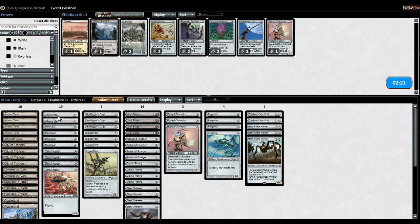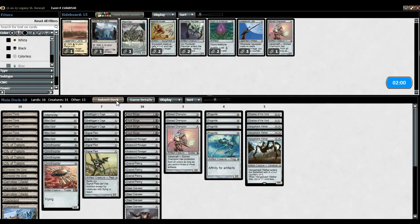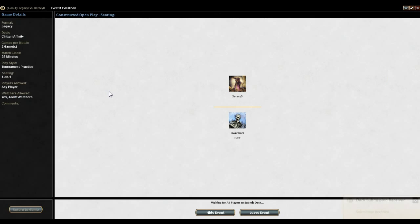Chalice seems good on one against him. Etched Champion seems good, but I don't know if I want to bring in the extra one. I mentioned bringing in the Revoker, but I don't like cutting this many zero drops. Maybe Steel Overseer is not the plan — he's just so good. I might be boarding totally wrong against the deck. I still want to try the Hangerback Walker — he might not be that great, but I really want to try him out. Let's just try this and see what happens.